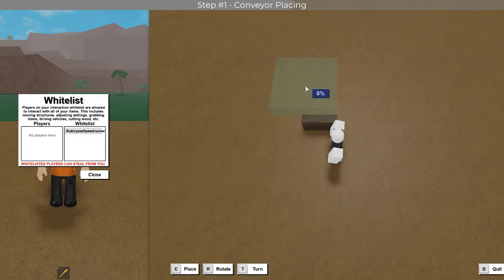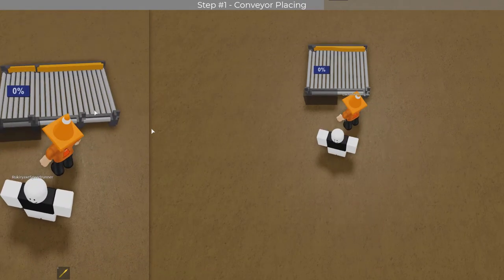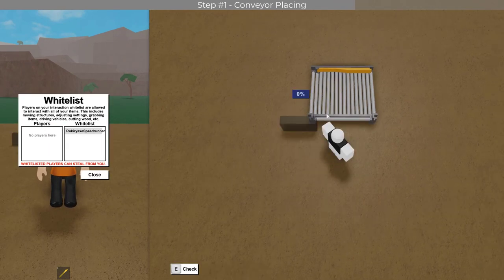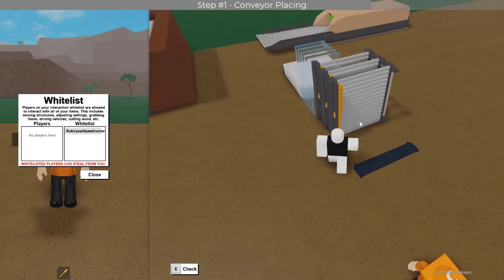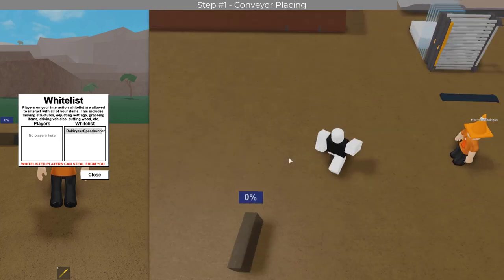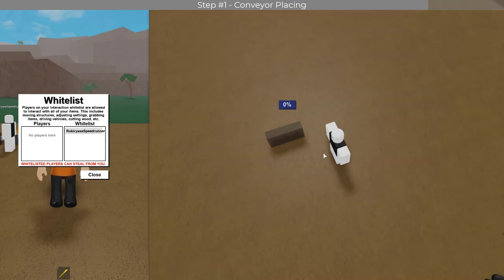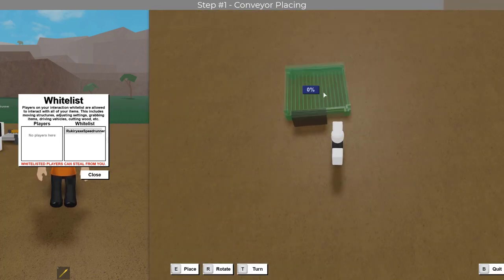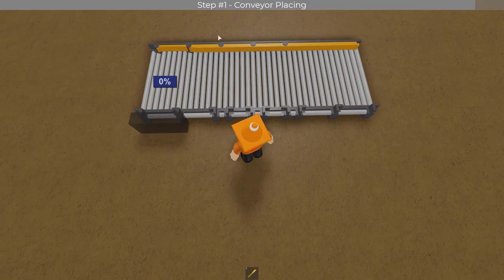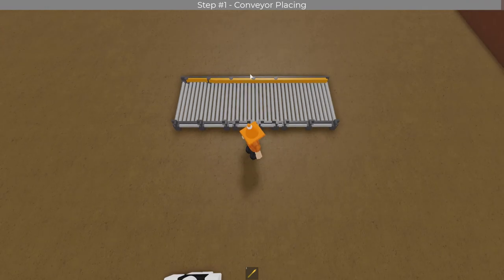For them the conveyor will be gone, but for your main it will still be there. Now you can grab another conveyor and place it like so on this one so that the front of it is facing like this. It should look like this on your main account. Once you repeat this for all of your conveyors, you'll get something that looks like this. Now you can go ahead and delete this guide blueprint and you're on to step two.